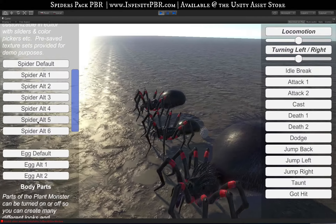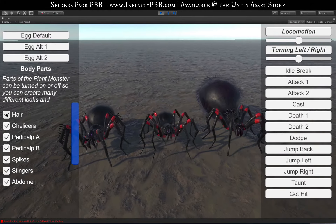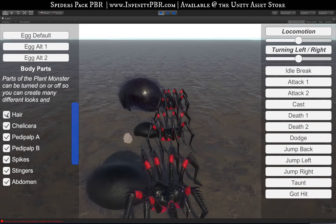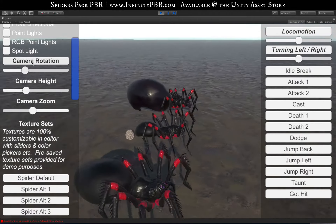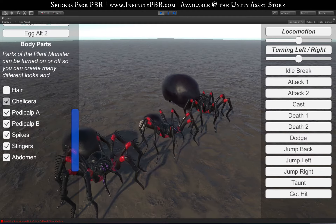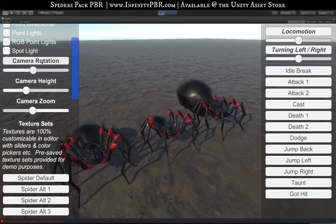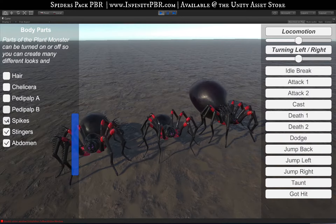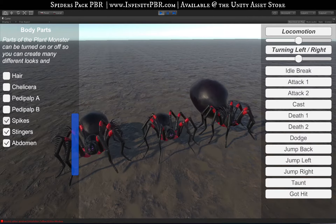We also have different body parts you can toggle. You can turn the hair on and off, which is especially useful on mobile — just turn it off since it won't be very visible there, though it might work on higher-end devices. The mouth parts — chelicerae — can be turned on and off. You can also turn off the pedipalps; pedipalp B is only on the spider I've been calling the spider queen. The spikes are only found on variants B and C — the second and third spiders — and those can be turned off as well.